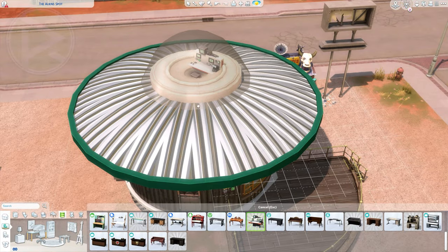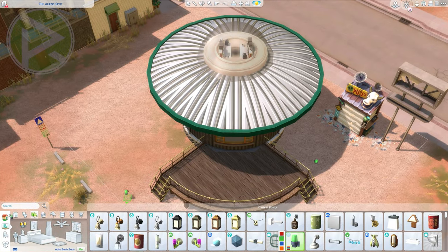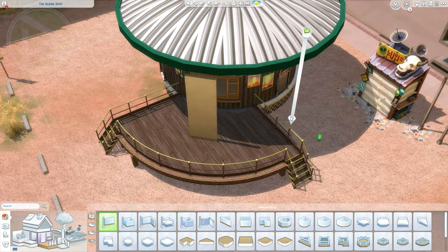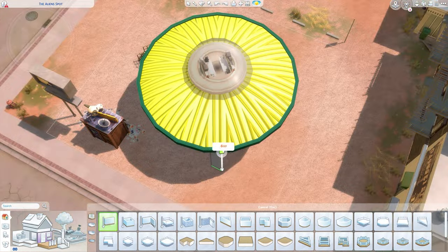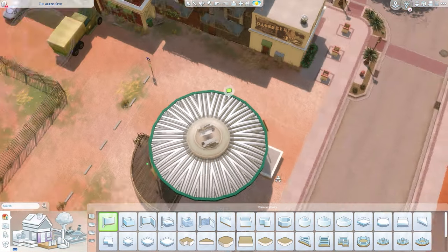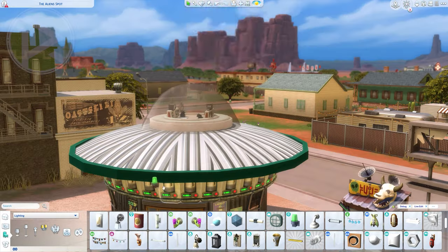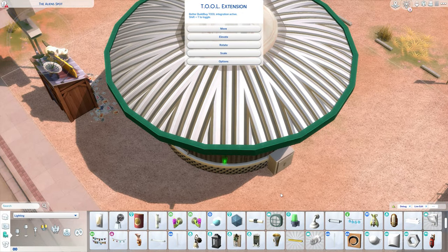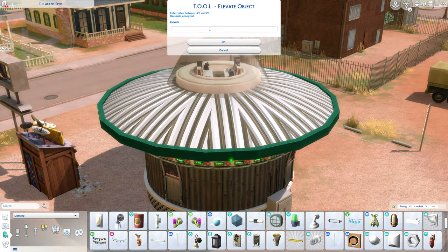Some numbers, just like always: we are on a 20 by 20 lot — not in Dew Valley, but in StrangerVille. We know that this place is themed around weird things happening: aliens, a lab, experiments going on. So it's just obvious, or just asking for it, to build something like this here.